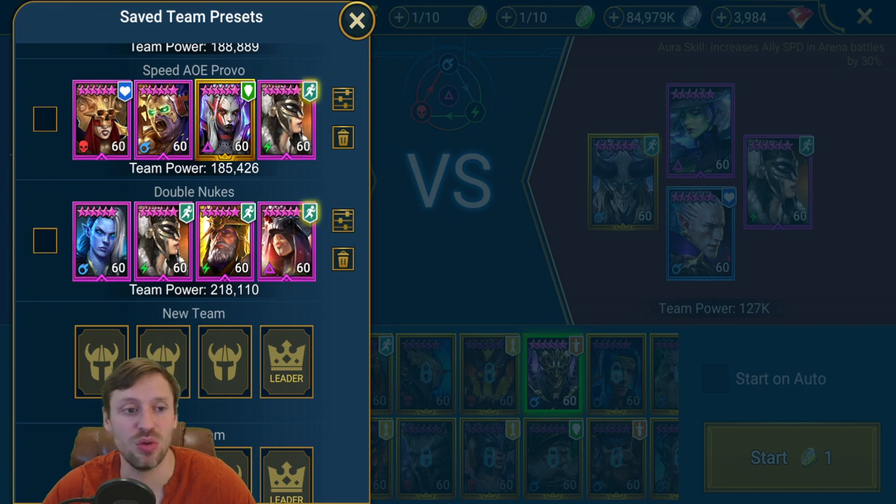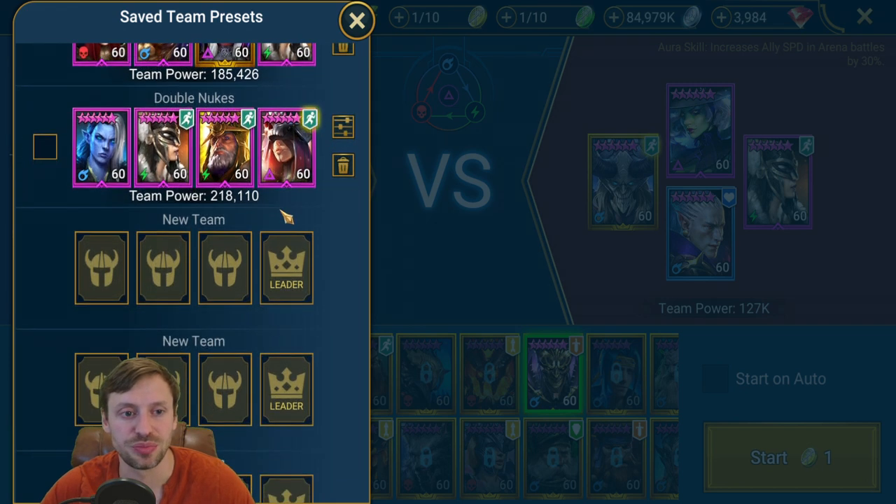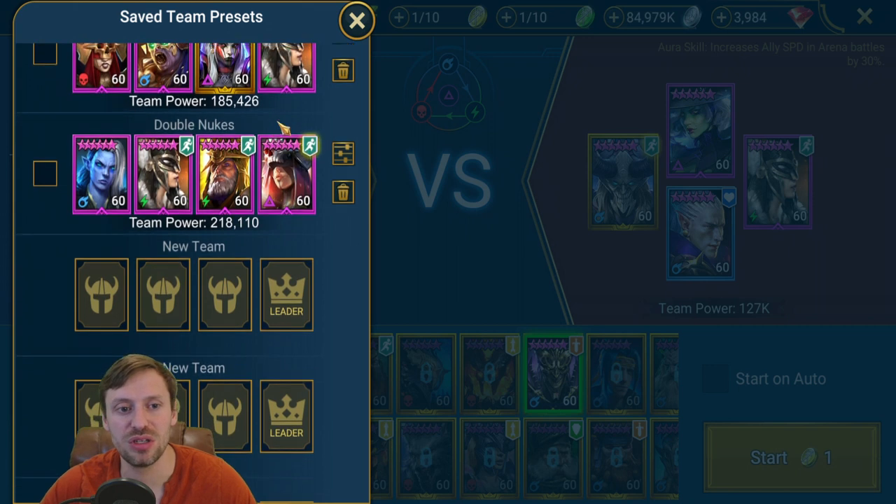Sanacia is an attack nuker, so use crawl, savage, and offensive gear. For nukers generally, you want attack banners, speed boots, attack chest, and crit damage gauntlets. Early on when struggling to hit 100% crit cap, crit rate gear is actually really good. You can also use crit rate gloves if you need to hit that 100% threshold.